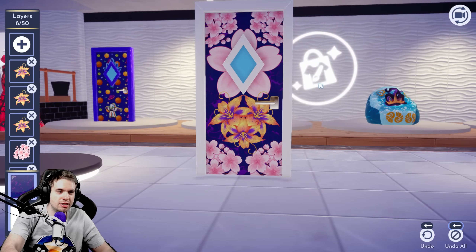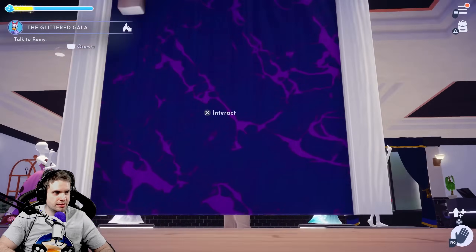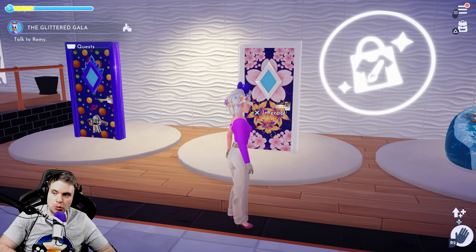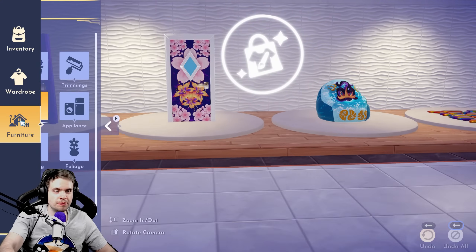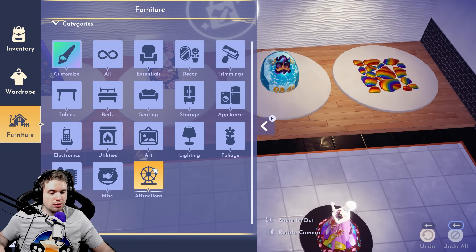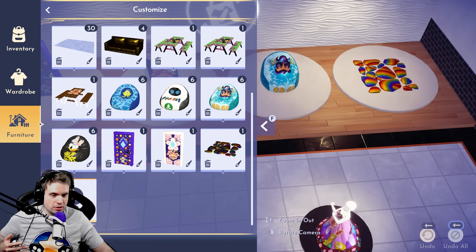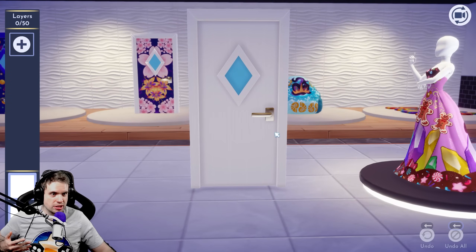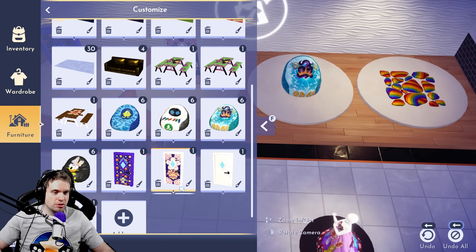My flower door is finished — design number two, boom! I still find it weird that it's empty on the other side. I wonder how it's going to look inside the room. We'll find out how broken it is after I design the third door. Designing doors is not as difficult as designing clothes — flat objects are so much better to work with.